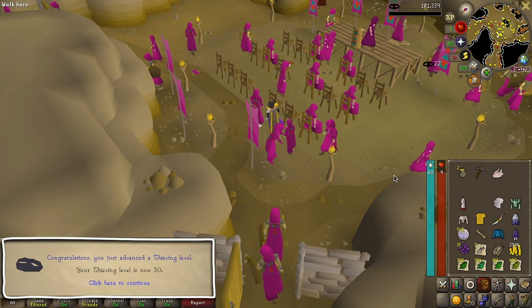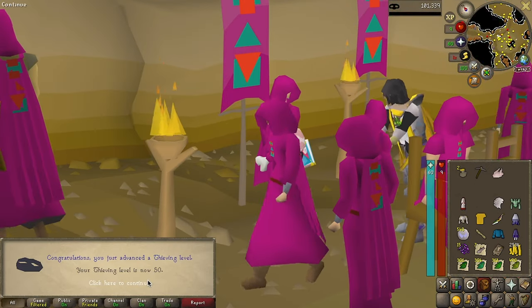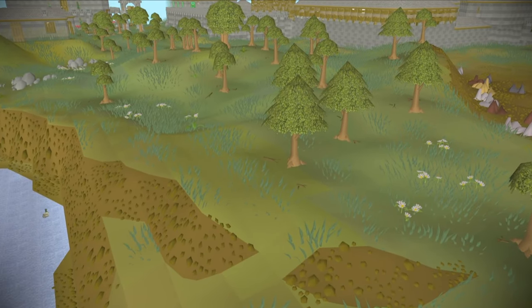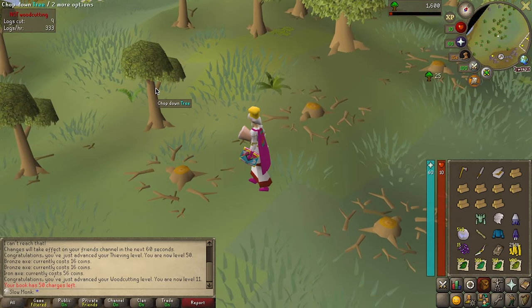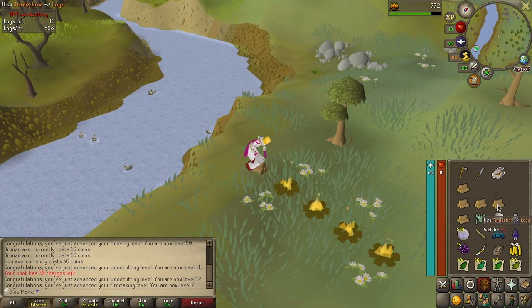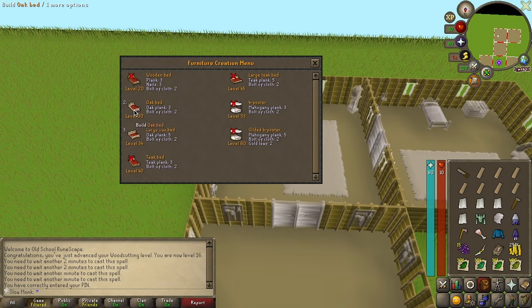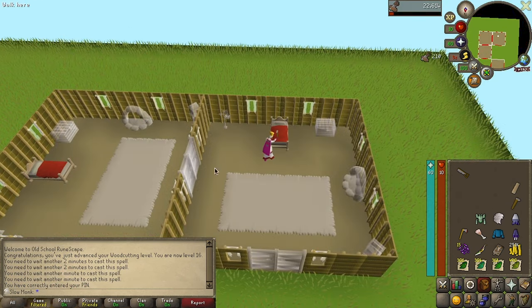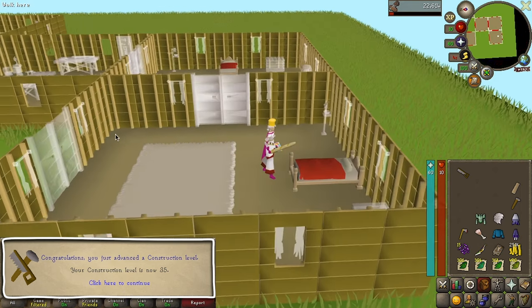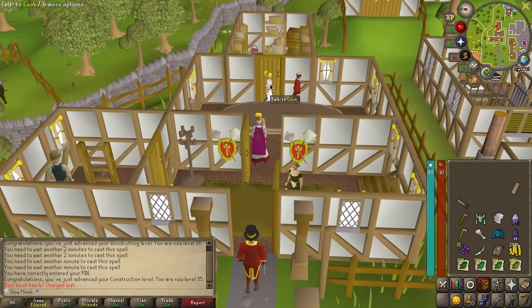We went back to the ham hideout to finish off 50 thieving. Before our inventory is too full, we should take a break from clues and continue working towards the construction level to store these items. So we started training woodcutting so that we could make our own oak planks. We also snuck in some firemaking levels in the process. After buying some cloth and making some planks, we made our way back to the house to furnish some rooms, picking up 35 construction. Now that we have two rooms, we can hire a butler, which should make training that much easier, as the butler can make trips to the sawmill for you.